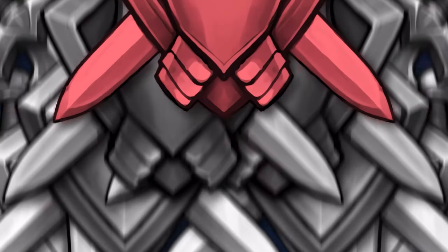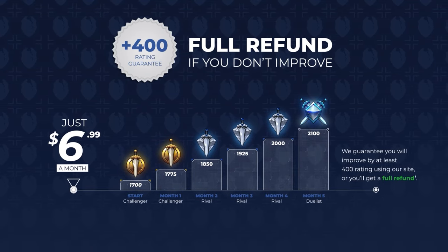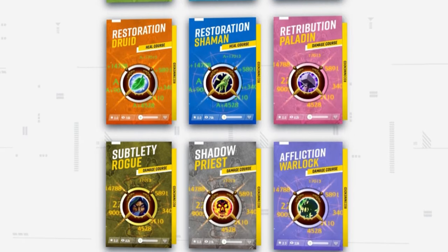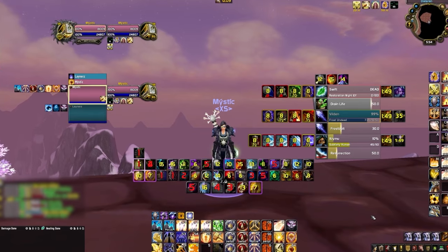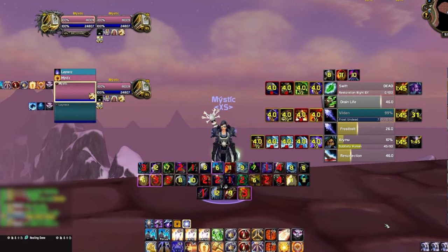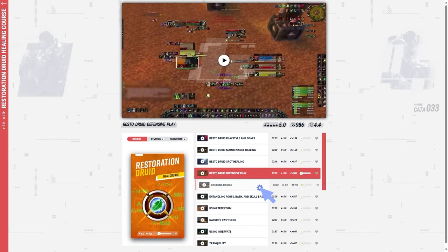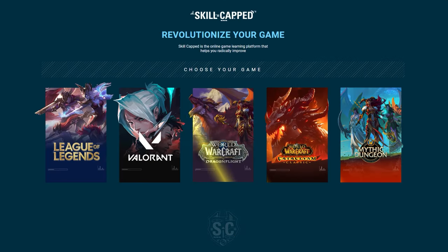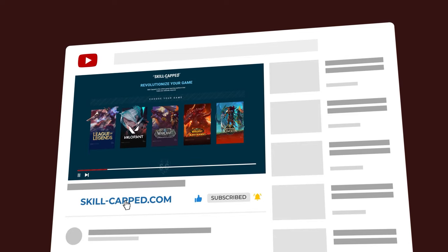Every class is included in our 400 rating gain guarantee at skillcap.com. The service that offers hundreds of guides at your fingertips has leveled up with a brand new add-on you can download right now on our website. With the click of a button you can get a complete UI ready for Cataclysm and the next retail expansion, and one subscription covers every game on our website. To get the rank or rating you deserve, check out the exclusive discount link below.